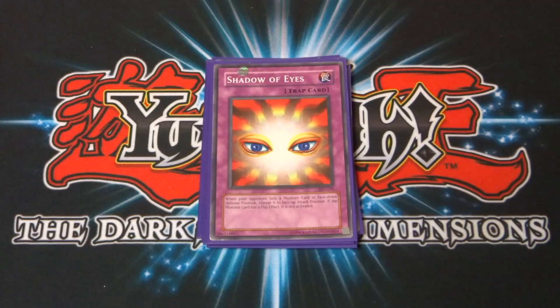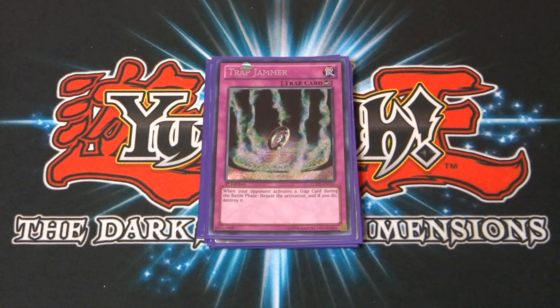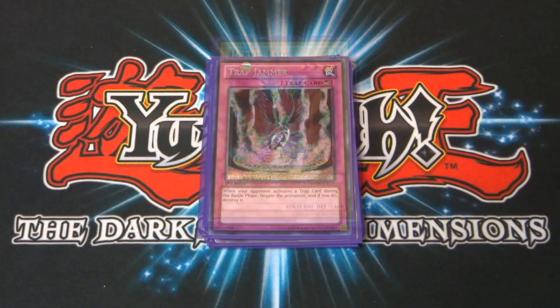Next up, a copy of Shadow of Eyes: while your opponent sets a monster in face-down defense position, change it to face-up attack position — flip effects are not activated. You can really get your opponent on the ropes; if they're trying to defend, their attack is usually not going to be stronger than yours. Final trap card is Trap Jammer — a quick-play trap card: when your opponent activates a trap card during the battle phase, negate the activation and destroy it.